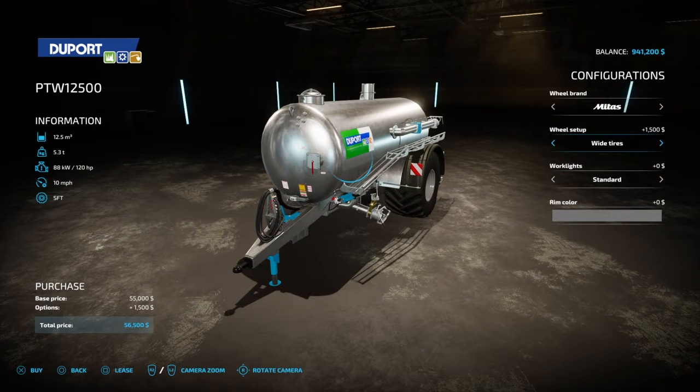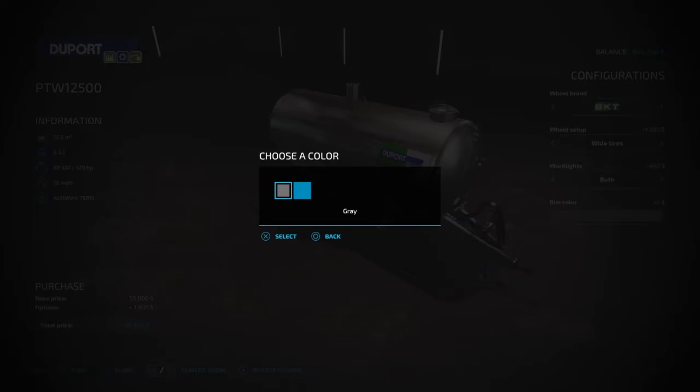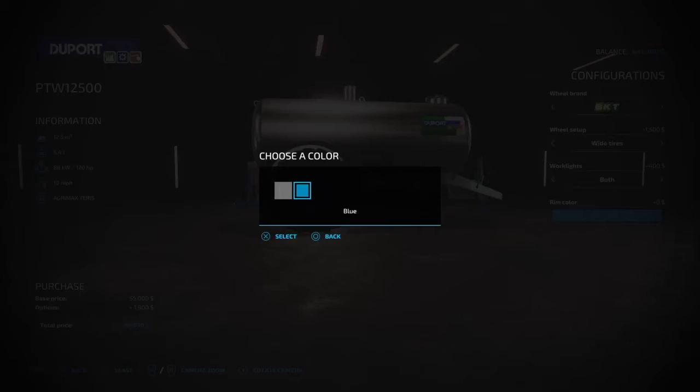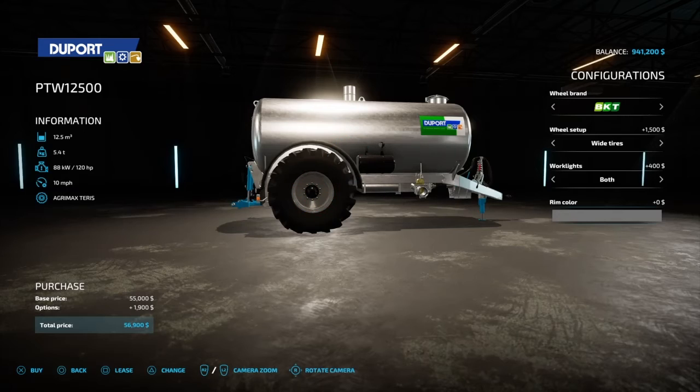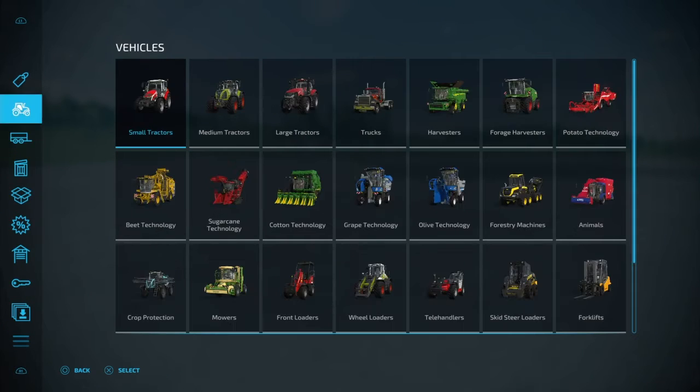We have work lights on the back and the side. You can change the rim color from gray to blue. If you want to use one of these, you're actually going to have to purchase a separate attachment for it.